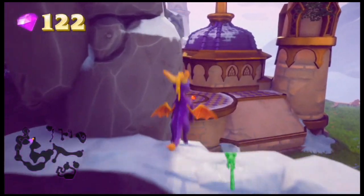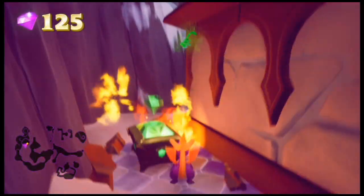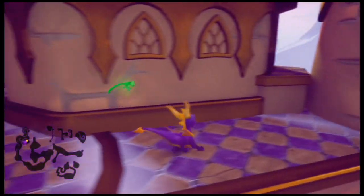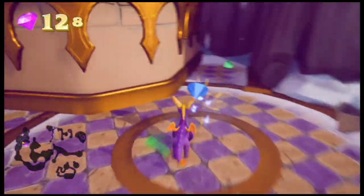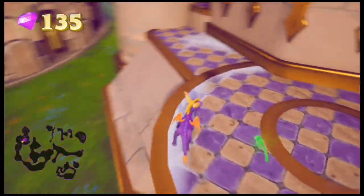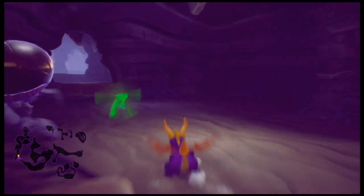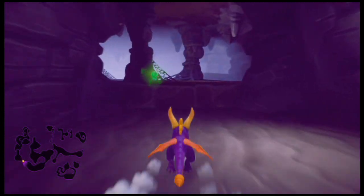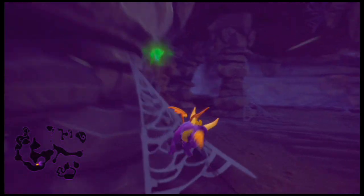This leads us back over here, so let's explore this area. We'll have to run past all those spiders again — could have taken out the spiders first with that fairy, since she gives you a super powerful flame. I want to knock this out while I'm over here. You can also fly over there from that top part, but we're not going up there yet.